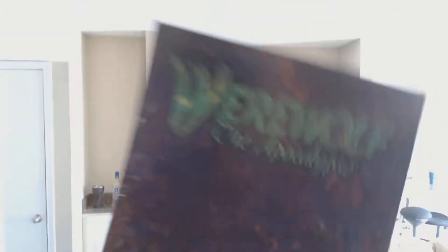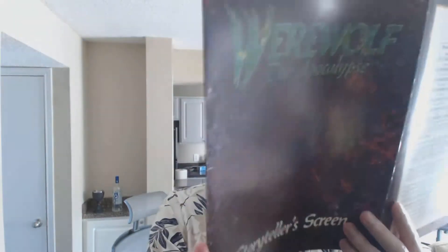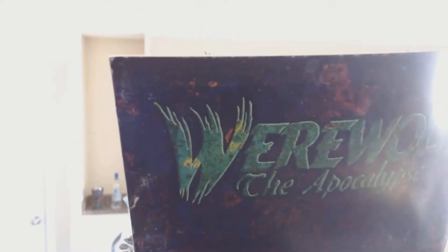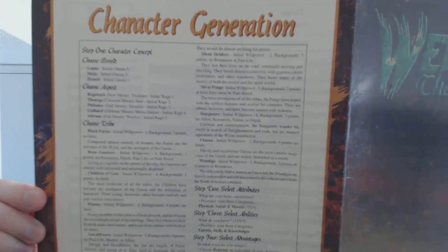Here is the Werewolf the Apocalypse first edition storyteller screen. It's kind of a sandy, dirty, rust color — three panels with character generation and combat on the opposite side, so the storyteller can't actually see the combat table. That's how it's laid out; it goes through all the steps of character generation, similar to the second edition Vampire storyteller screen.